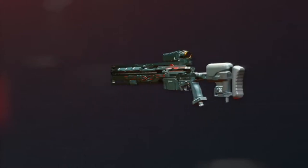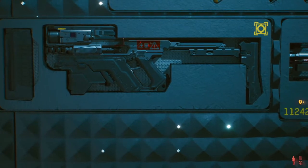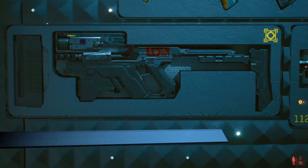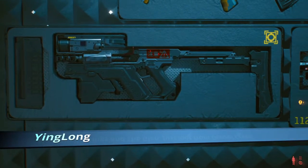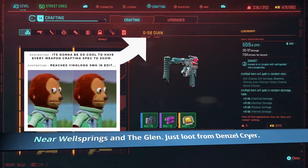Next up is the Yinglong SMG. Yes, it's smart — unlike me. Despite what the screen says, go and grab it in an alley next to Glen.